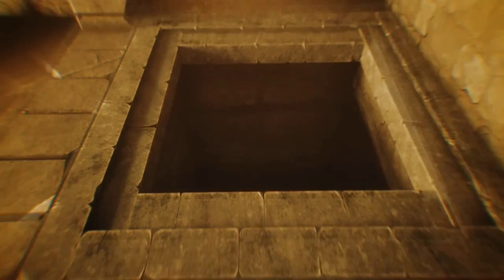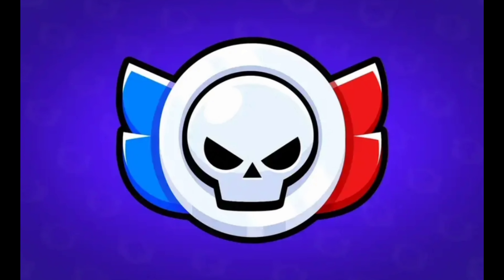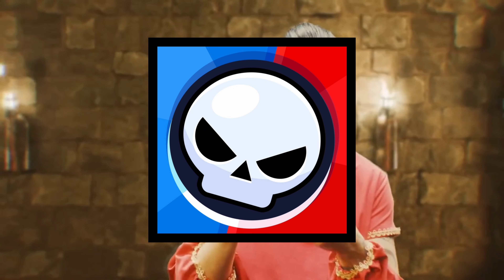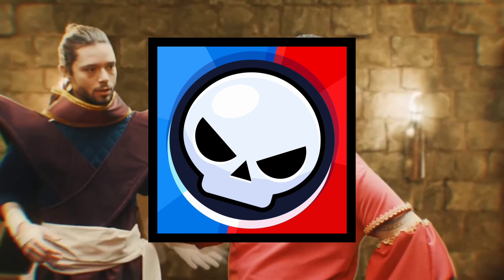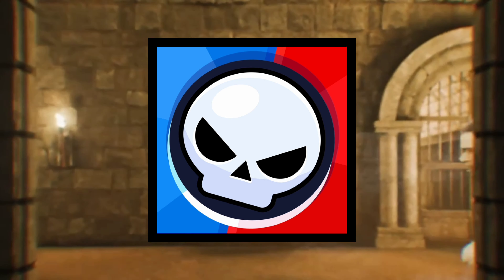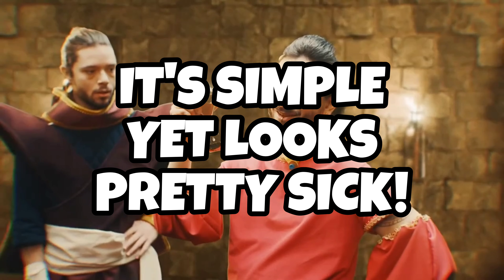The March update brought about a huge change to the competitive aspect of Brawl Stars, replacing the old Power League system with Ranked. Just like the Hypercharge update, the new logo wasn't actually based on the season's theme called Sands of Time, but it was designed to resemble the new Ranked mode. The skull in the middle looks much more menacing with its new hooded eyes, and the background is the iconic half-red and half-blue representing the two opposing sides in competitive play. I think it's a simple yet cool design that will appeal to almost anyone.